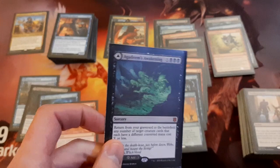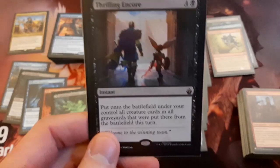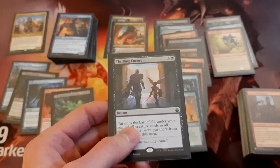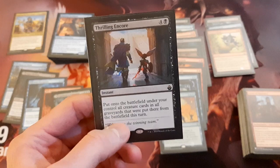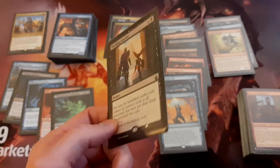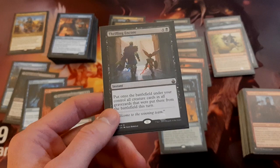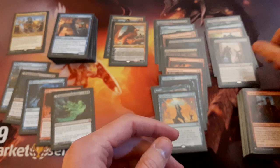Got Agadeem's Awakening — kind of perfect for this deck since we have lots of small creatures, and we can just play this in place of a Swamp. There's also Thrilling Encore — ever since this card was printed I've wanted to play it but haven't found a home for it until now. It's a 5-mana instant, and it puts onto the battlefield under your control all creature cards in all graveyards that went there from the battlefield this turn. Since we're playing a lot of creatures, we can be susceptible to board wipes. But we can also take advantage of our opponents' cards — if an opponent is playing big creatures and another opponent board wipes, we could just take those creatures. I like this card and think it's fun to play in this deck.